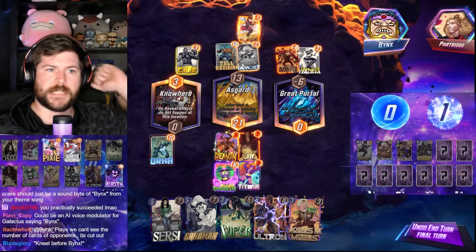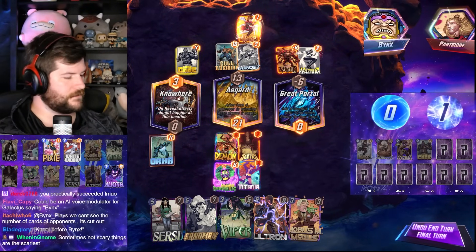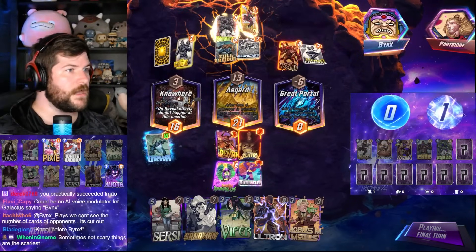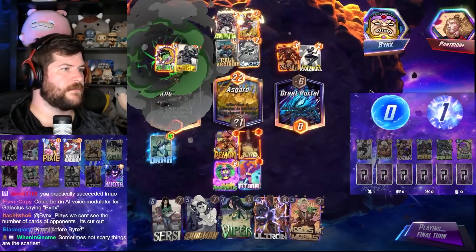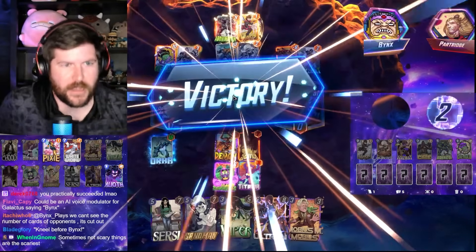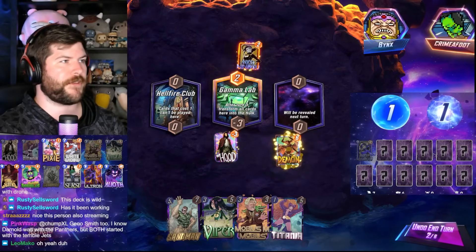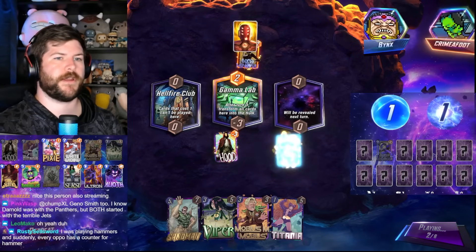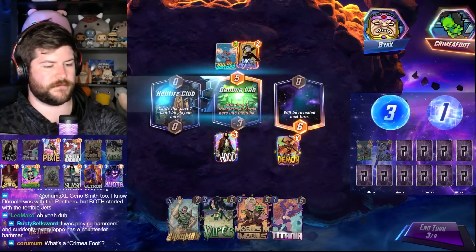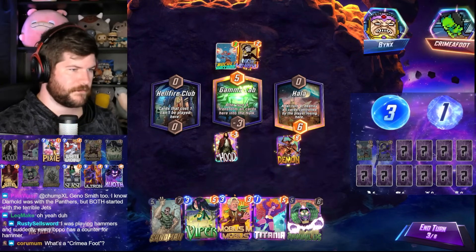I can't AJAX this everywhere. Can't see the number of cards? Yeah, you can figure it out, it's close enough. They have A-bomb AJAX? Get wrecked, get Orca'd! I also, for like the first 24 hours my Spider-Man was up, I thought it was just a random card in the lane, not the lowest cost. It's quite funny. You're playing Hammers and suddenly every opponent has a counter for Hammers? Let's kill him, let's beat him to death with Hammers.